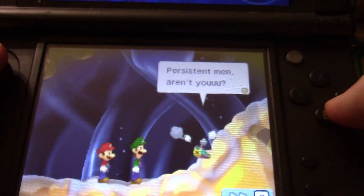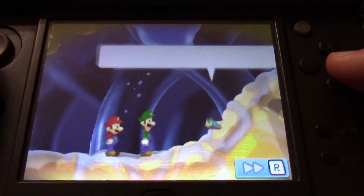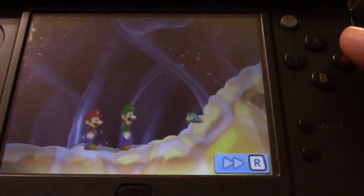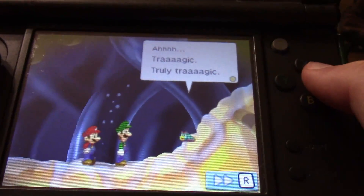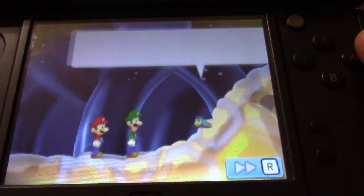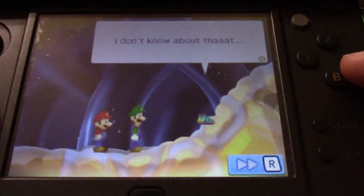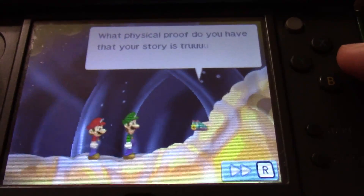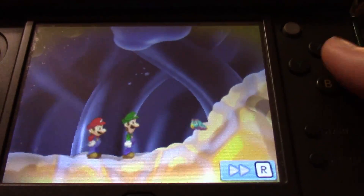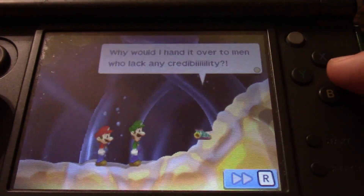Resistant men, aren't you? What is it you want with me? We can talk. The Dark Star? Princess Peach captured? Mushroom Kingdom overrun? Ah, tragic. Truly tragic, my sympathies. You want me, a sage, to give you nobody the Star Cure? I don't know about that — what physical proof do you have that your story is true? Why should I believe you? The Star Cure was interested in wisdom. What would I hand it over to men who lack any credibility?